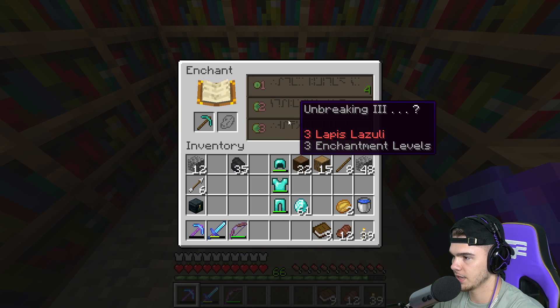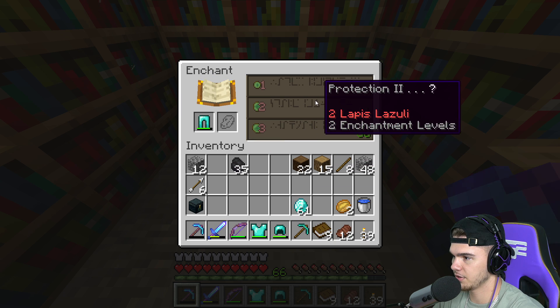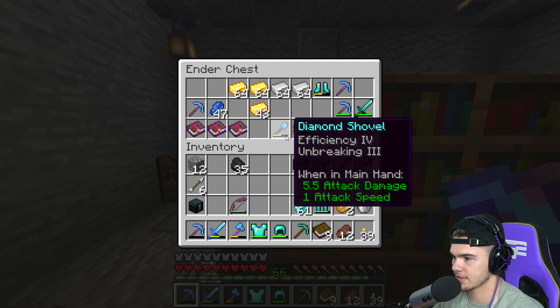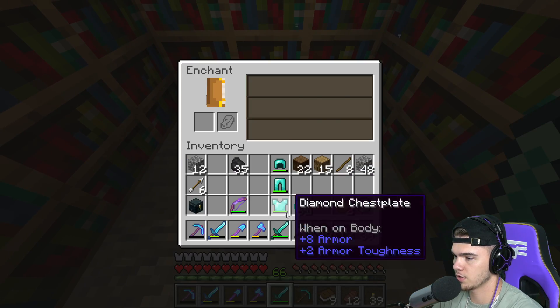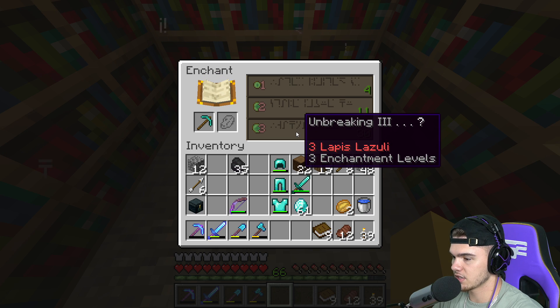We got the armor, we got a pickaxe. Let's see what we have - Unbreaking 3, what about a book, Flame? No. Everything's on Unbreaking 3, this is weird. We also got to put our axe and our shovel back in our inventory. We have an extra sword in here as well, Knockback 2 - nope, definitely don't want that.